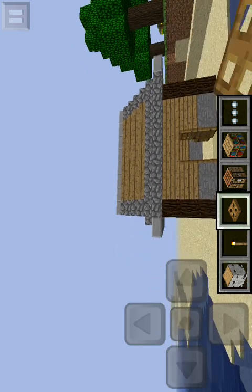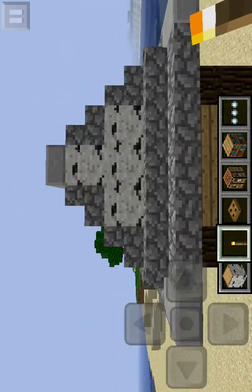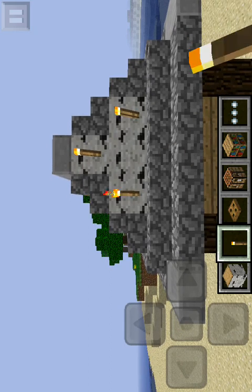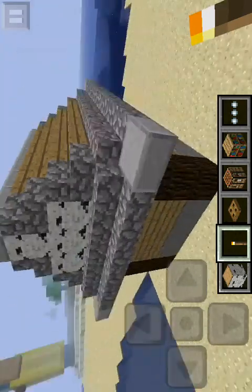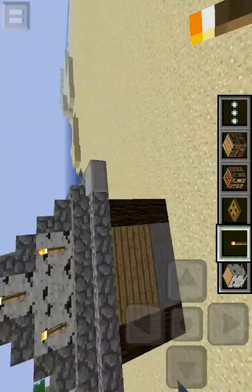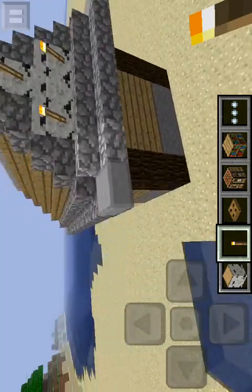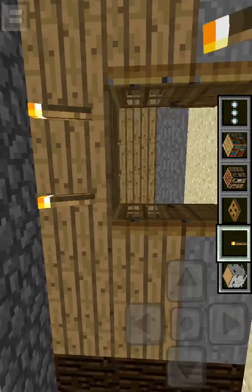Torches on the outside — just do this. Just to light it up so no mobs spawn on top of your house. Do that on each side. Because you can't place torches on your half-slabs. That's just the basic setup for it.